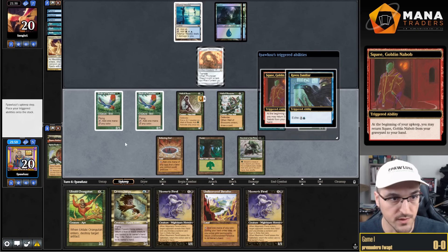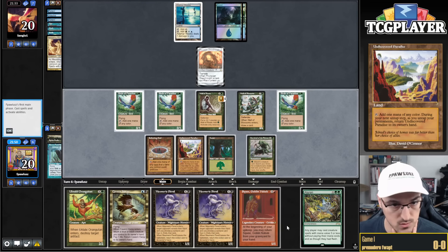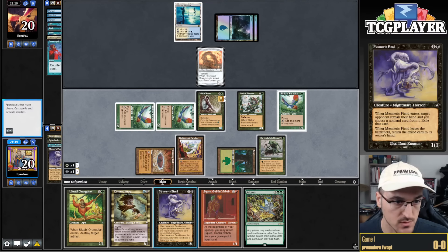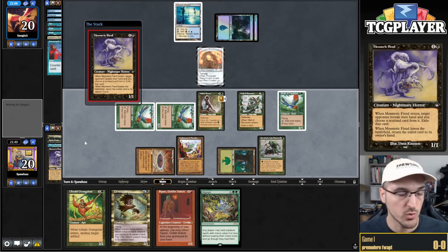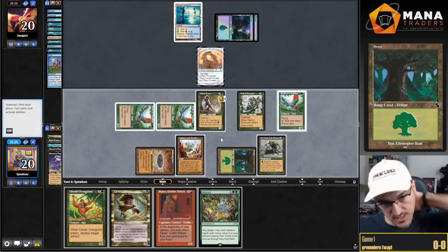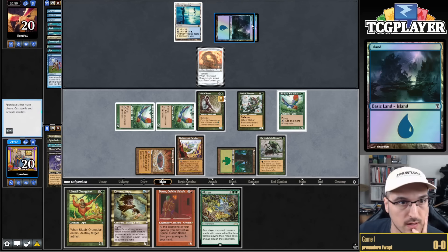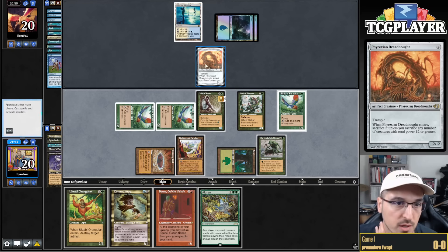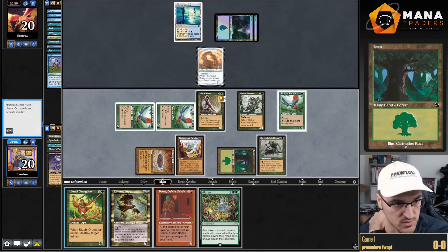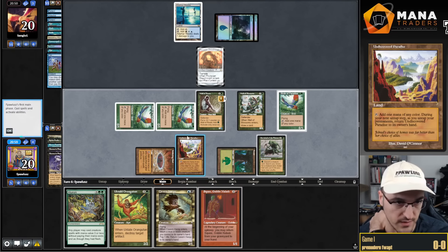My best draw would be Cabal Therapy. I play Undiscovered Paradise and cast Mesmeric Fiend — most likely going to get countered, and there it is. Now second Mesmeric Fiend. My opponent can notably Stifle this trigger. They have Foil. I need to think: I can go for Octavia, which gets Dazed, which is problematic. But if I allow my opponent to untap, Counterspell is enabled and they can save the Dreadnought with Vision Charm. I count my mana and YOLO. There's the Daze — can't pay.